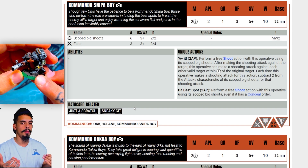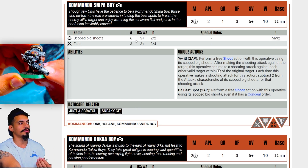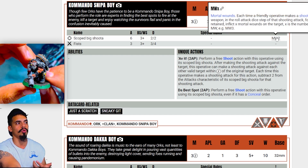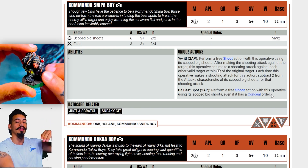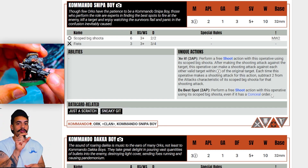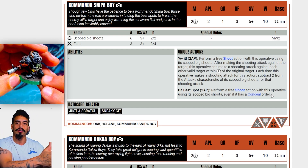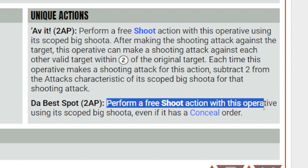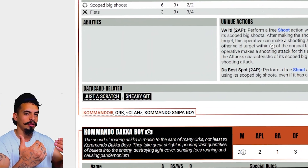The Sniper Boy is definitely not a model you want to be running up the board. Keep in mind that the Sniper Boy has a Sniper, which shoots six times — you roll six dice and it lands on threes, so you have a pretty good chance to land some hits. Any crits do mortal wounds, which is unblockable damage. You generally want to place this model up top; use that climbing rope to get to a place where you have vantage and can see the majority of the board. Even if that means placing him extremely far from the rest of your team, put him there. He has an ability called The Best Spot: perform a free shoot action with this operative using its scoped big shooter, even if it has a conceal order — so nothing can shoot at it and it can shoot at everything.